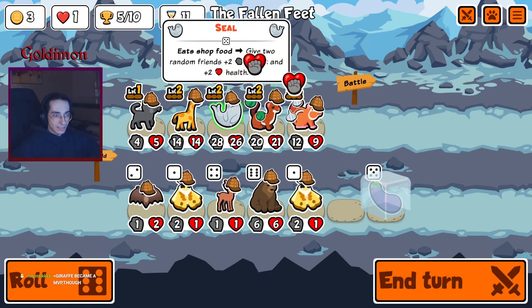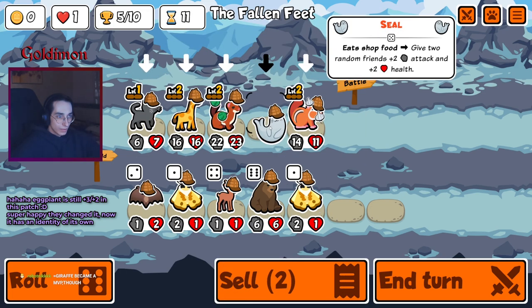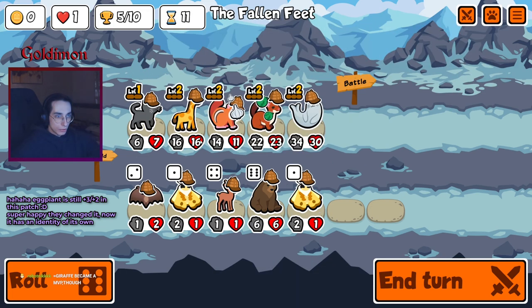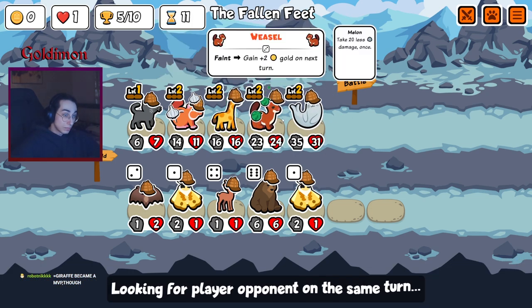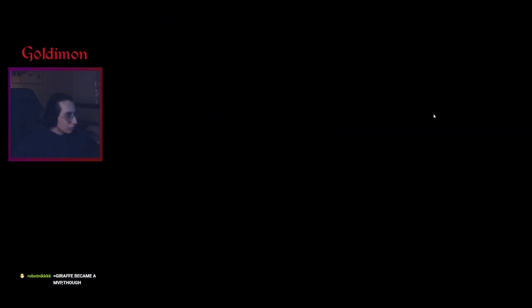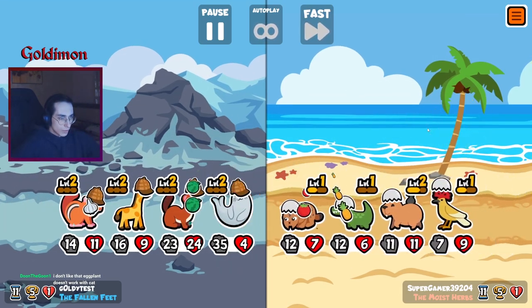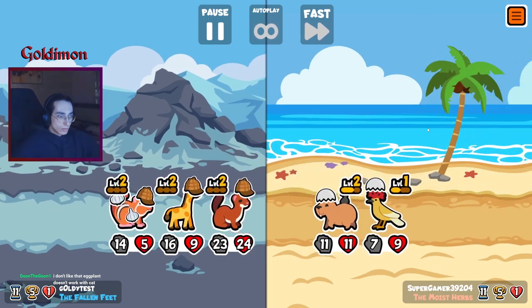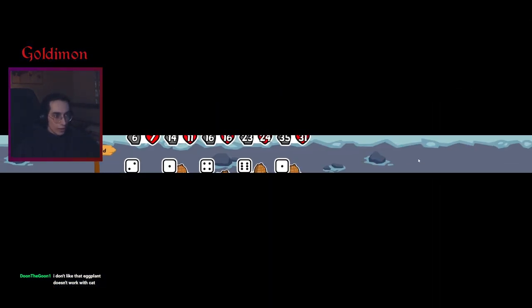I'll just take the stats. We're still on lethal, right? We don't have weakness anymore. Traffic MVP — yeah, it was pretty good. Thank you, Stout. No, actually, Spyder. We've got good enough stats — let's make a cat.